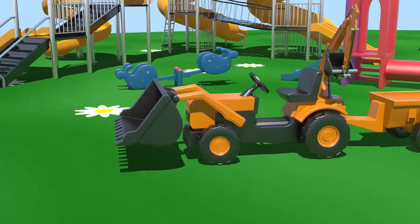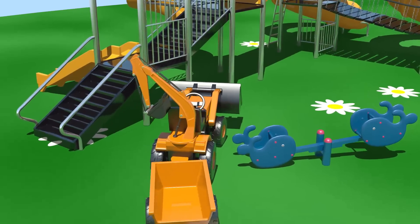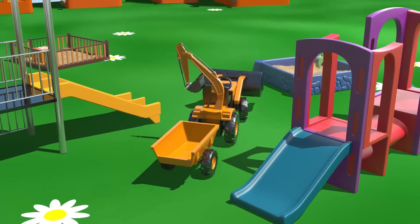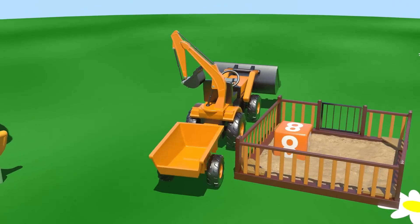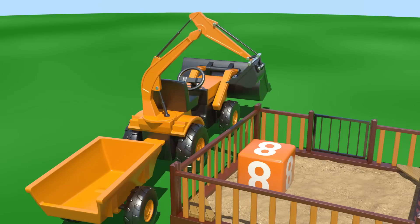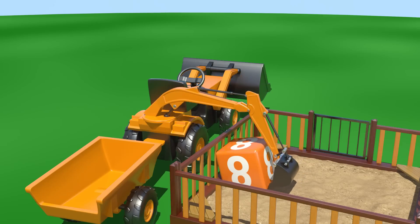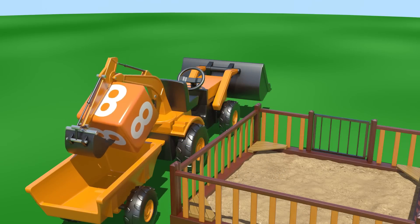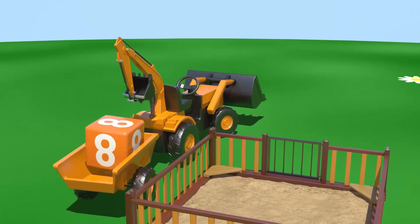We have built a loader. Off we go! Here is a block with number eight written on it. So, let's get a bus down on it. Look at the clever loader scoop the block into the trailer. Super! Off it goes again.